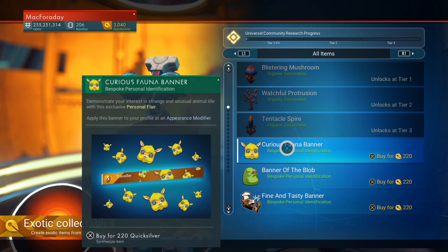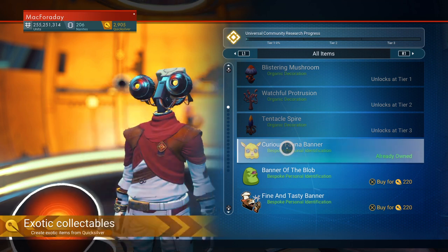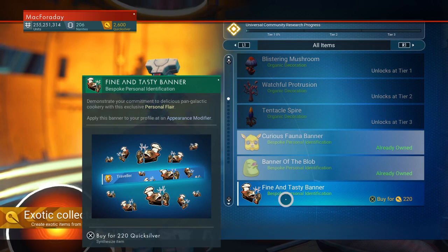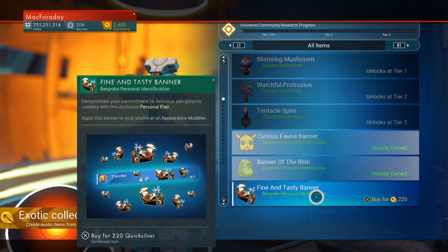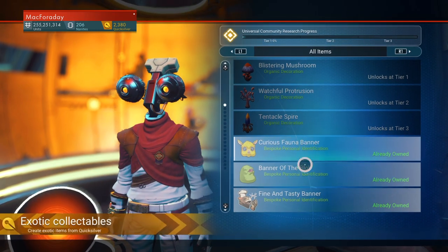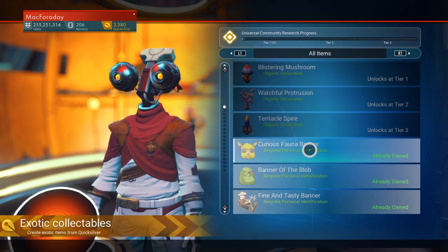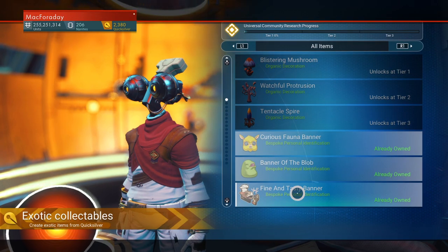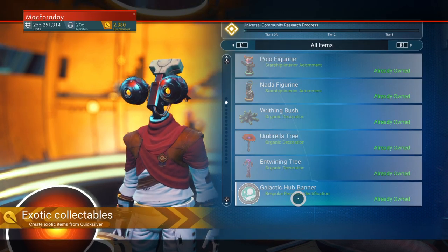These are the banners that appear when you're getting a Nexus mission. We've got the ugly cow face, the blob guy, and a new one which I think I will equip because we haven't had this before — the Fine and Tasty banner. We got the Pathfinder update as decals we could put on our base, but this is the first time we've gotten the Fine and Tasty banner.